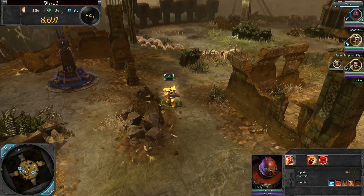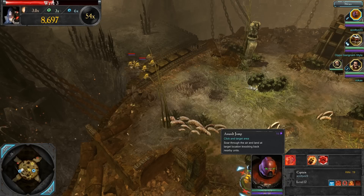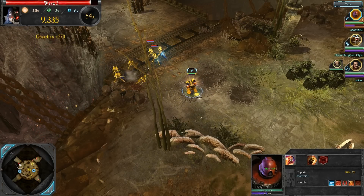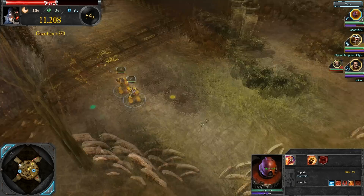Wave 2 is complete. Now we're on to Wave 3, fighting the Eldar. We're mostly going to be fighting Eldar Guardians, which are the basic infantry of the Eldar race. I can make short work of them — one grenade, boom, and a plasma shot, boom, dead.